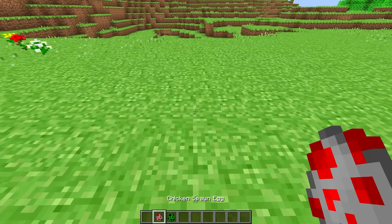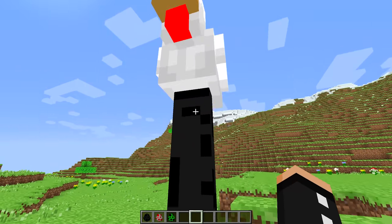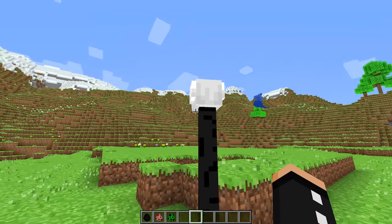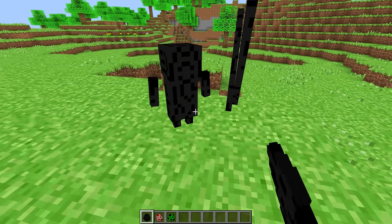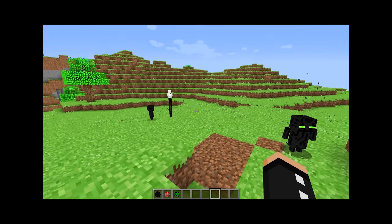Alright we saw the enderman, now let's see the chicken. A chicken would be towering over me looking like an absolute menace. Wait how does the enderman look beside him? Okay these two mobs should not be next to each other. This does not look normal at all.